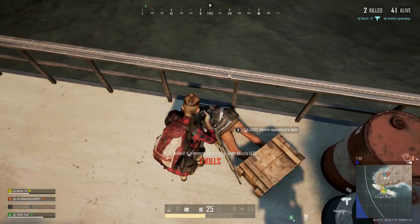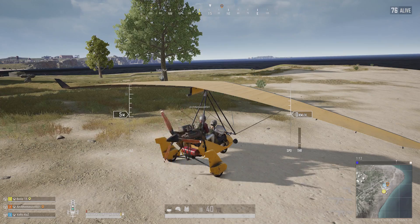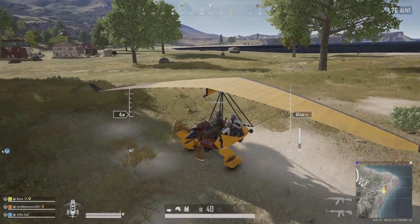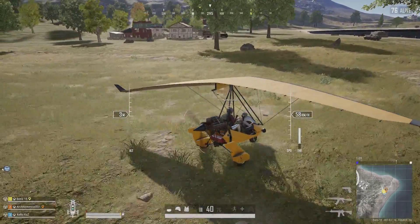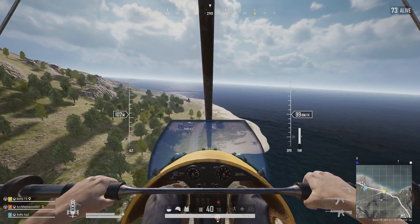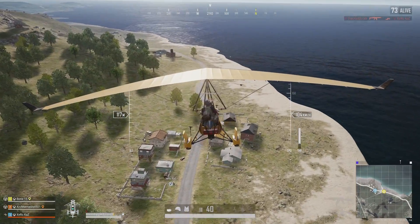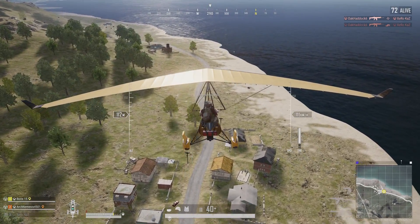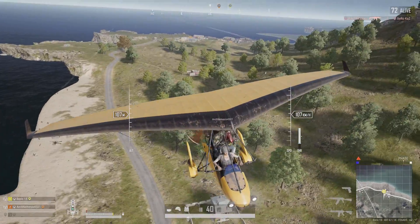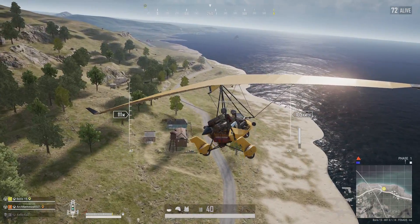The next huge addition with this patch is the new vehicle that spawns on Erangel and Miramar: the motor glider. The motor glider is the first flying vehicle in PUBG that you can actually operate and shoot out of. It doesn't have weapons equipped, but you can shoot from the passenger seat. There are 40 possible spawn points on Miramar and Erangel, but only 10 will spawn per match, so you have a 1 in 4 chance of it being at any given location. It's important to note the motor glider does not spawn with gas — you'll have to find a gas can and fill it up before taking off.